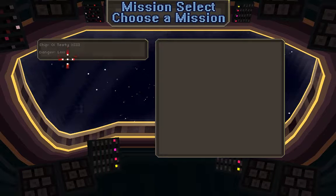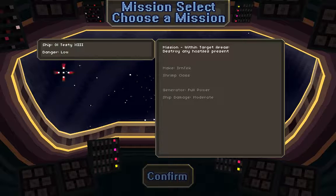Okay, let's try this. Level one - mission within target areas, destroy any hostiles present, make burn tech, shrimp class, generator full power, ship damage moderate. These sort of things give you an idea of what to expect, since the levels are randomized. I'm not sure what classes or full power/moderate ship damage mean, but we'll find out whenever we play.